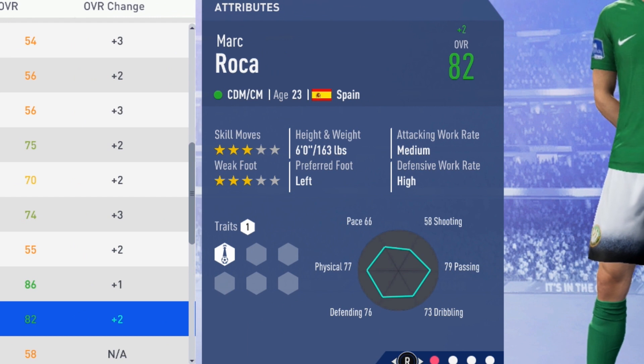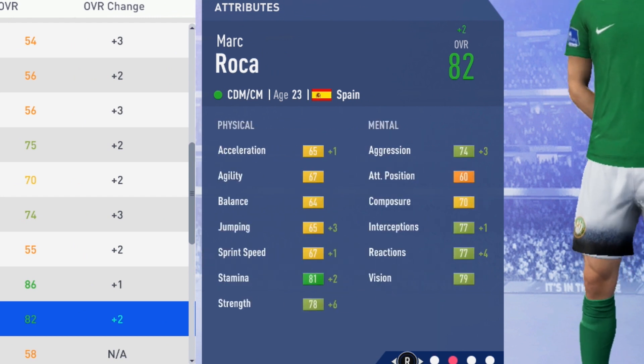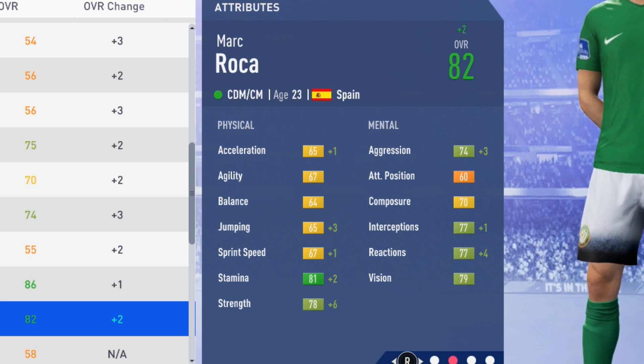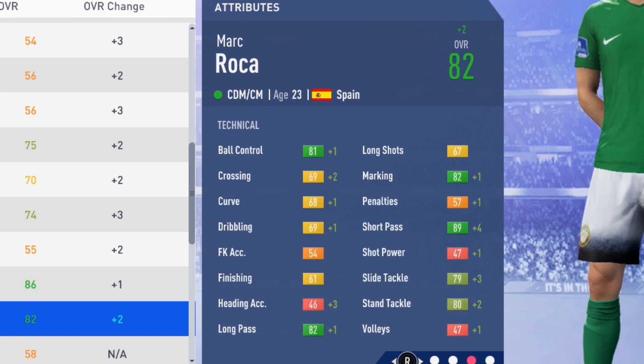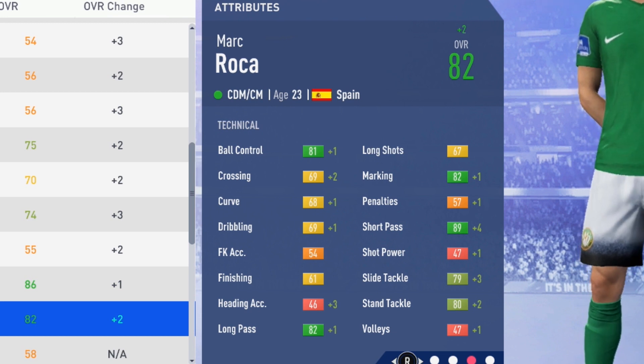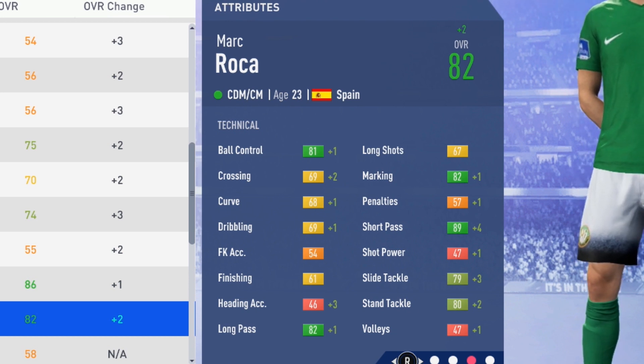Good improvements physically, mentally, and technically that season. He's now at 82 overall at age 23, with strength again growing by six points. In just two seasons strength has grown a lot, which was definitely needed since before it was pretty much stamina and everything else was mediocre. But strength is getting to be above average now. Technically, short pass with a big plus four, slide tackle up by three, stand tackle up by two, plus one to marking, long pass, ball control, curve, dribbling, and crossing all grew by two points.